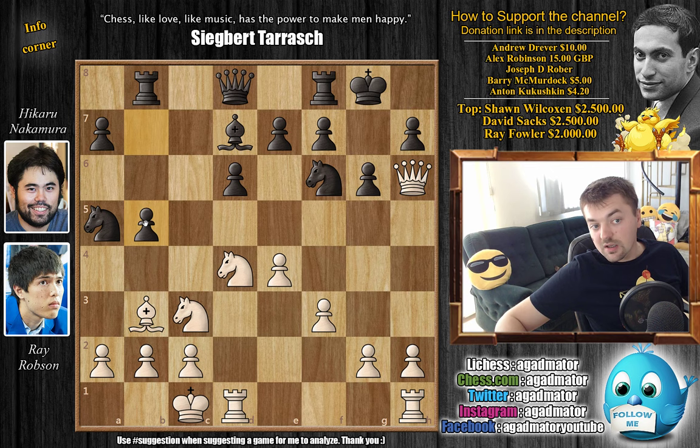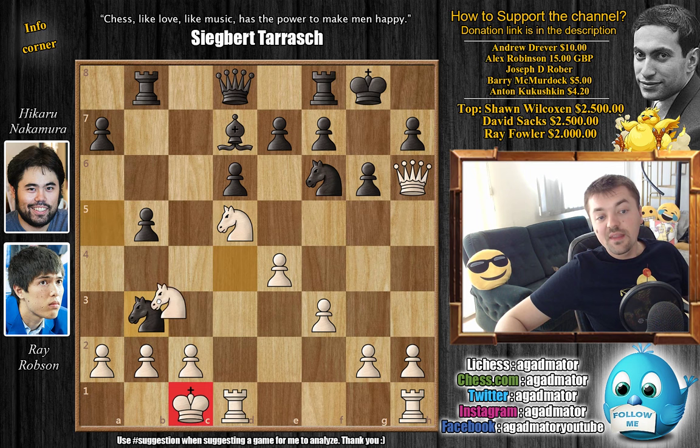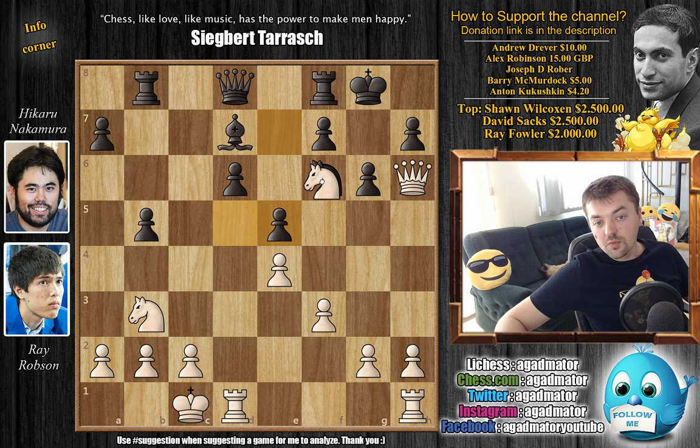Knight to D5, we have Knight captures on B3 first, getting rid of it with check. Knight captures, and now E5. After the knights are traded off, we have captures with check. Nakamura recaptures, and the Queen now guards the D6 pawn.